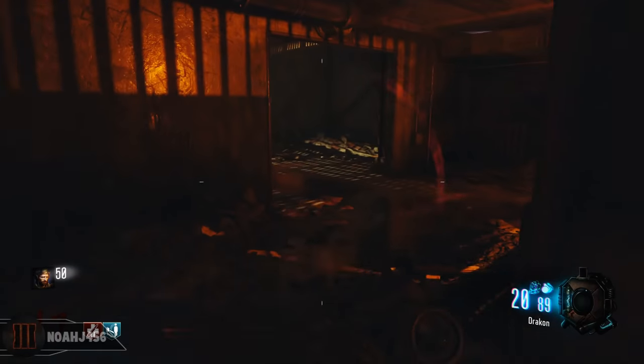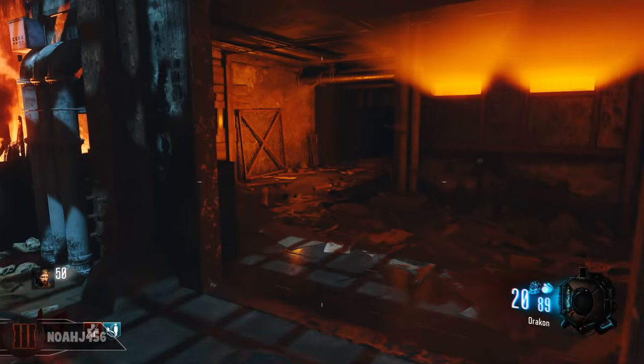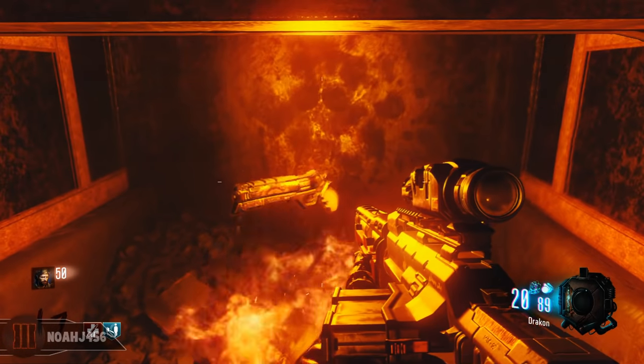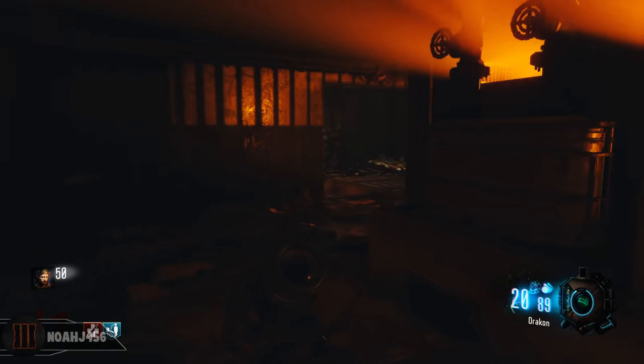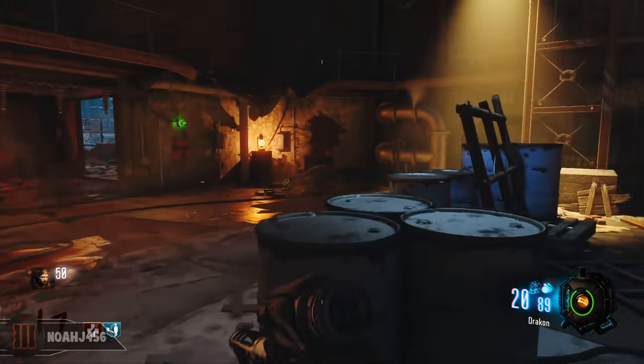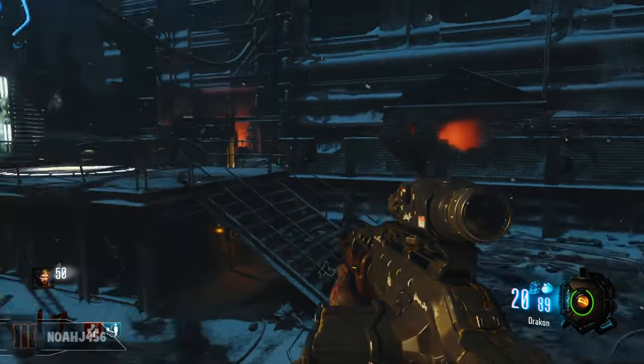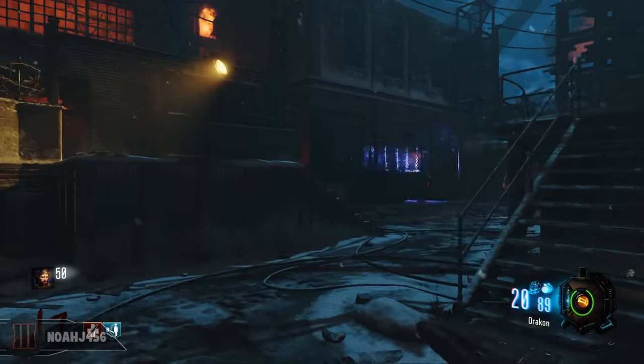Once you have done this, make your way over to the furnace in the right building and what you will see in the furnace is the Annihilator Golden Gun Pistol. This one is a one-shot kill until around round 20, and if you hit them in the legs it's not going to one-shot kill. It works exactly like the sword does in Shadows of Evil — you can pull it out and use it as much as you want until it runs out of ammo, and then it will automatically go back away.